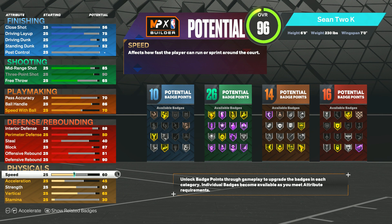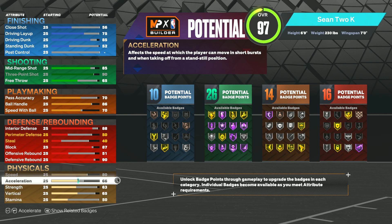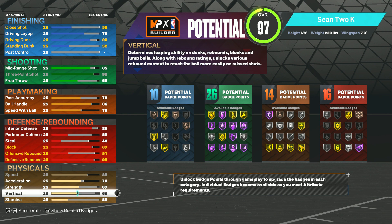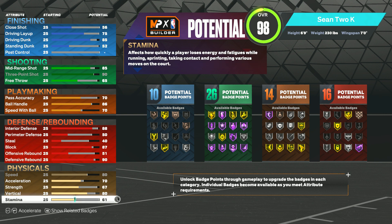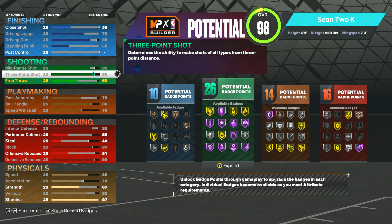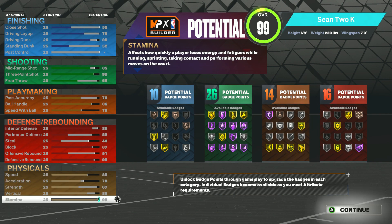For the physicals, we are not lacking at all — a lot of these categories will be maxed or close to max. Speed: max it out at 80. Acceleration: go 70. Strength: go 67. Vertical: go 80 so we have contact dunks. Stamina: go 98. I just realized I put close shot up one too much — go back to stamina and put that at 98.